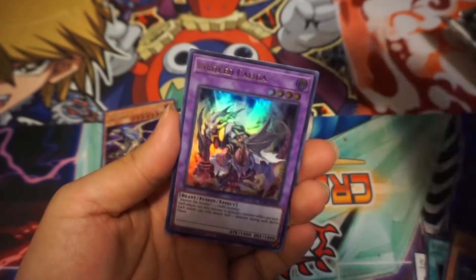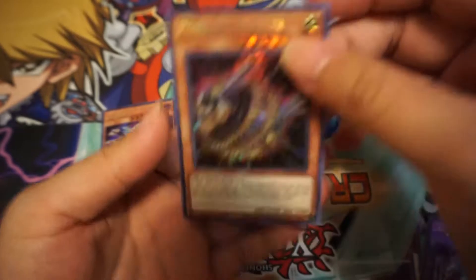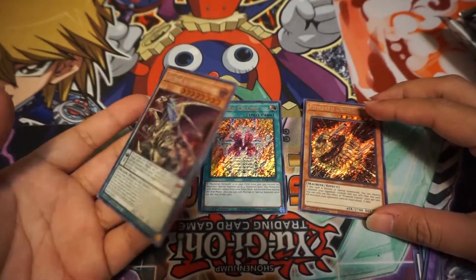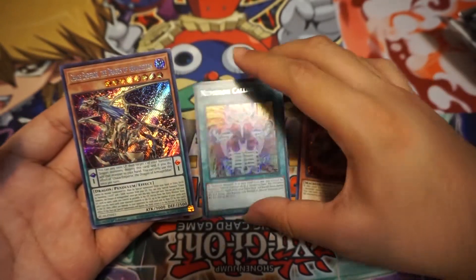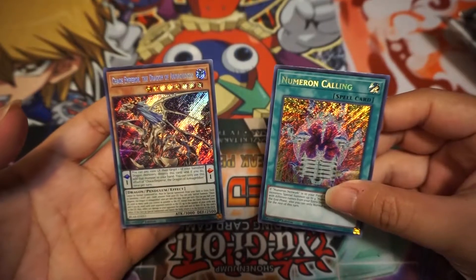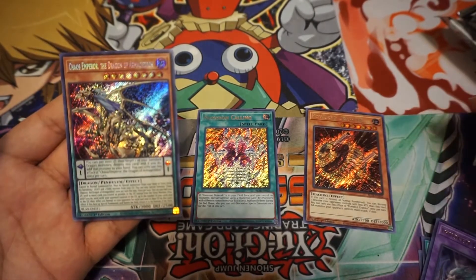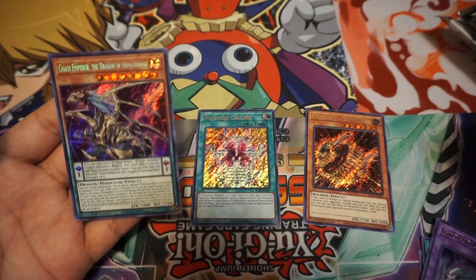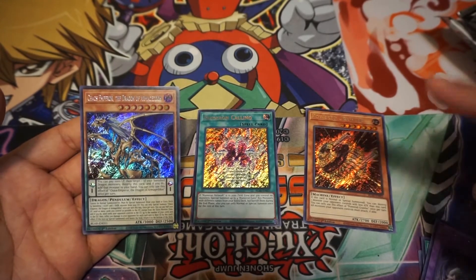We didn't get a Starlight rare, but we got another Chaos Emperor Dragon which is really good, and another Numeron Calling — that's like my fourth one. I'm gonna buy them out if I find another couple. Walmart always has good pulls. That's a quick video — thank you guys for watching, and come back to watch some of our videos.